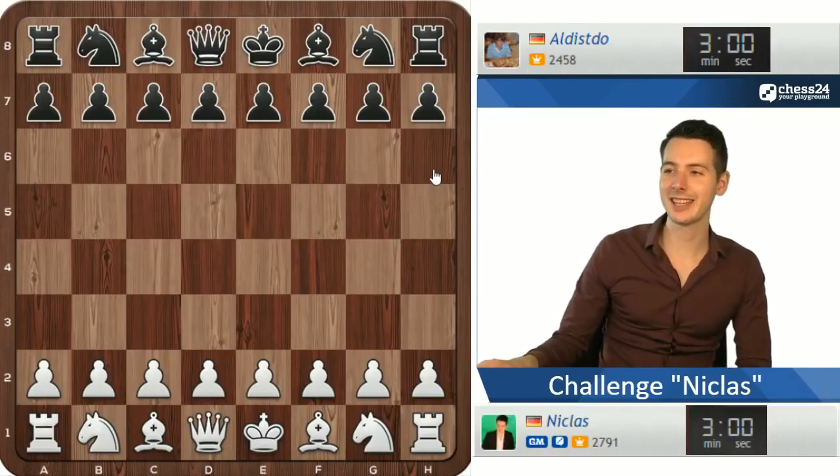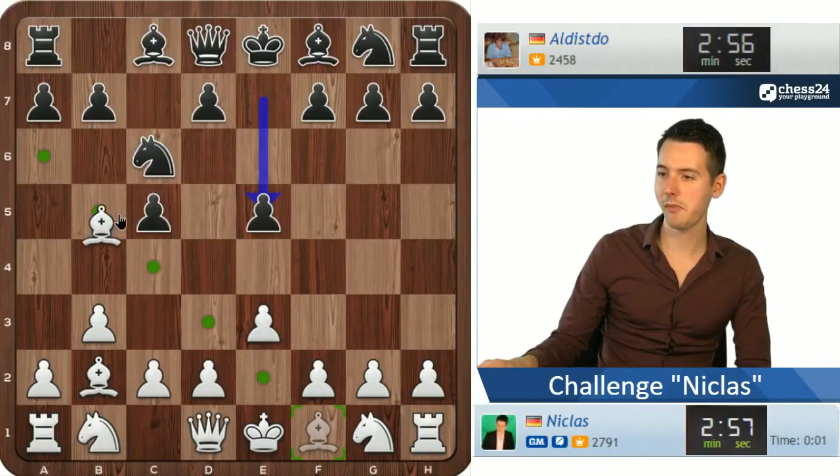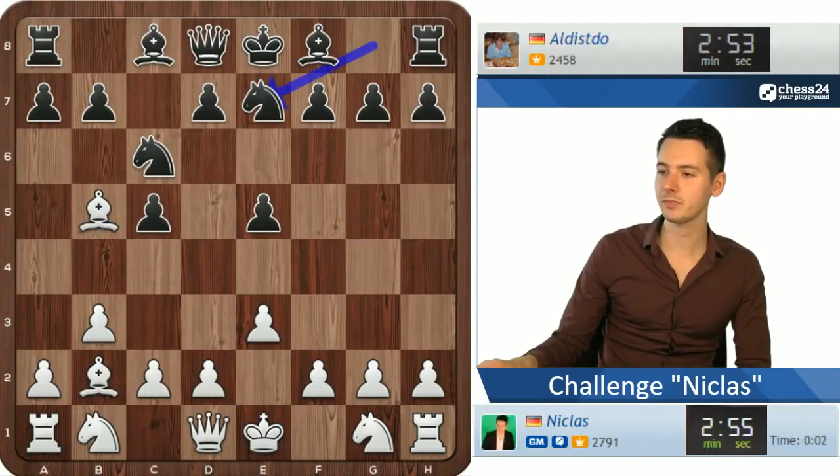This game is against alldistdu and let's play b3 again — that worked out well earlier. So let's try this again, bring the bishop out, put some pressure on the center right away. Let's see what do I do here — okay maybe I'll just go g2.